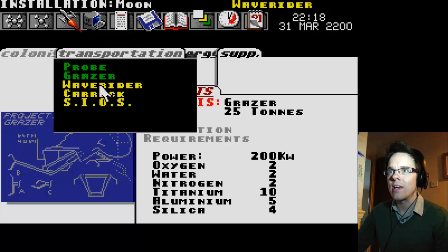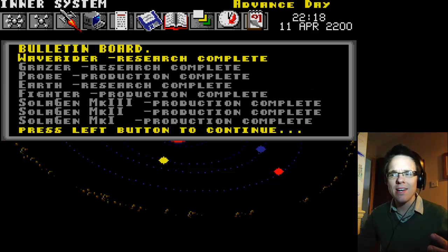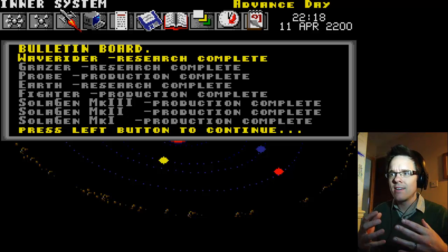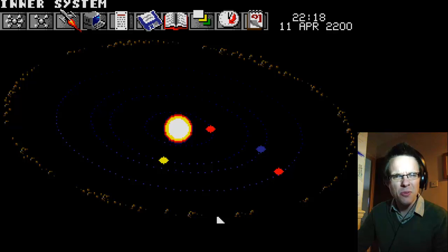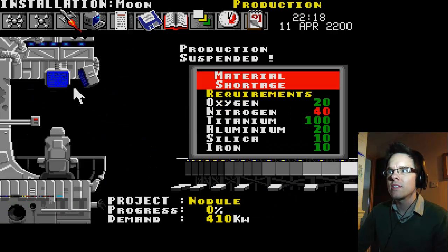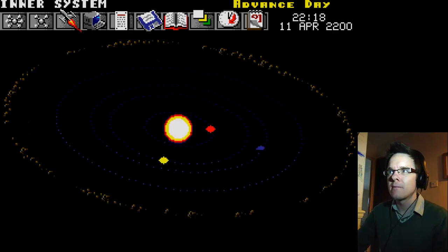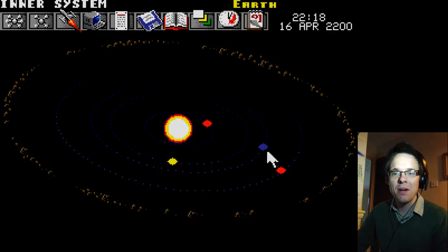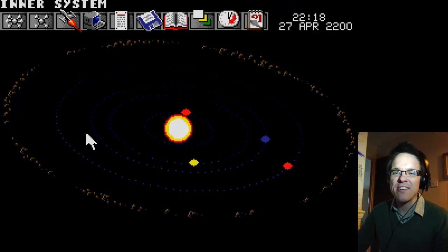What else have we got? A wave rider — let's do that. I feel a bit aimless now; the Martians have hemmed me in and I can't explore the solar system. Should we just sod Mars and send some probes out? We've only got one — let's make some more. They can't shoot them all down, can they? Wait — that's Mercury there, that's Mars. I don't know what our orbital speed is like.